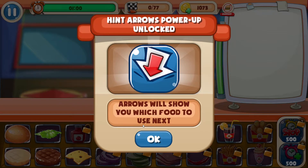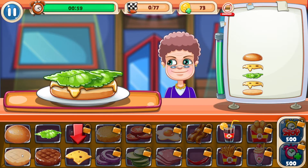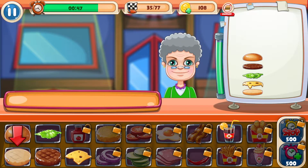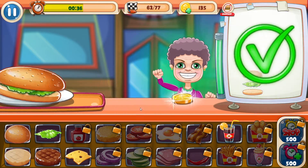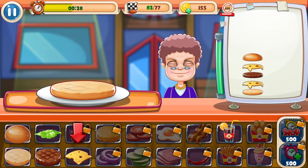Arrows will show you which food to use next. Okay, sorry, that was my cup — I'm sure you guys probably heard all that clicking. A thousand coins? Wow. Yeah, I'm not impressed with the arrow thing. I got the arrows — I paid for them, might as well use them instead of looking over there. That time I just missed and thought the arrow was up there. No, that's slowing me down.